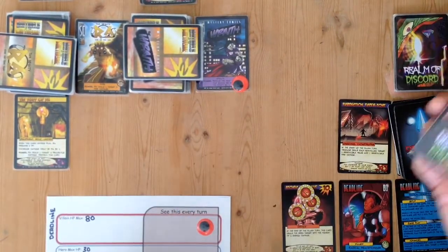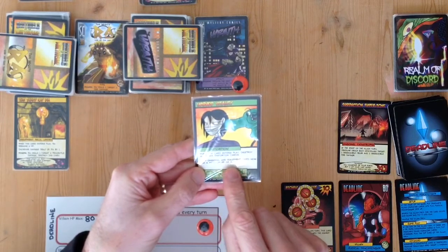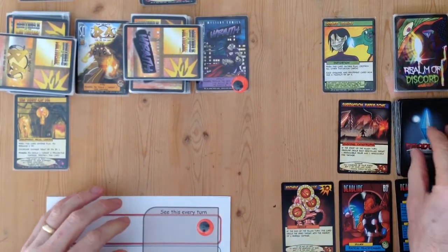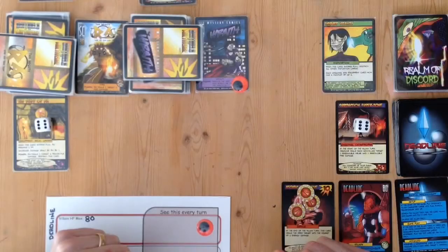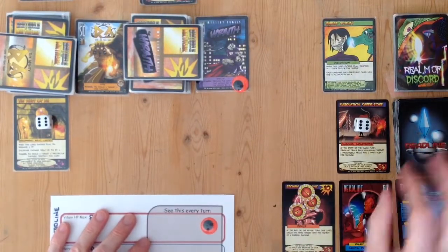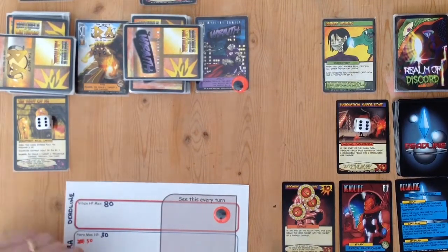Now we go to the Realm of Discord for the environment turn and draw the top environment card. It's a distortion. It says when this card enters play, destroy all distortion cards — there aren't any — and each ongoing and equipment card now has a maximum of six HP. That's new to me. I'll use a six-sided die on each affected card to represent their six HP. That seems fairly balanced, though it's a disadvantage for both sides.